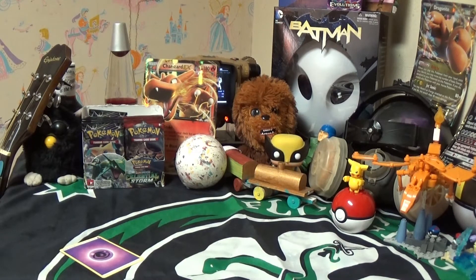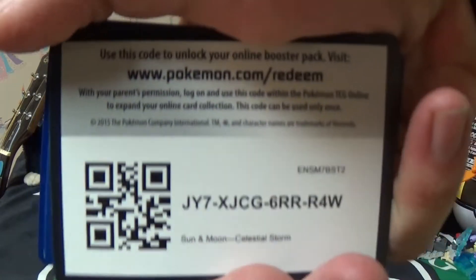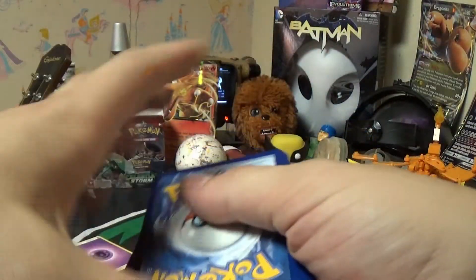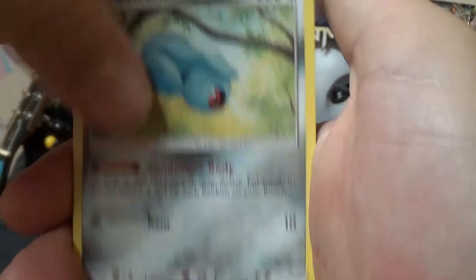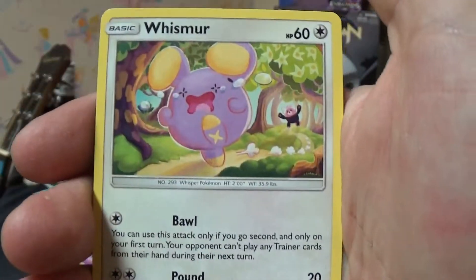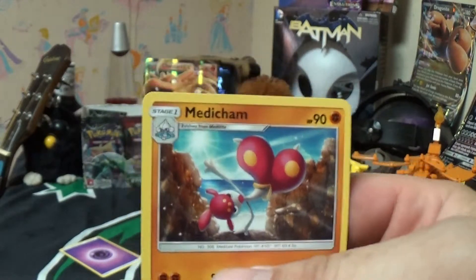Alright. One more Dragon Majesty, but let's take a break from the Dragon Majesty for a second and open up a Celestial Storm. Code card for you guys. My nose is not having it today — runny. Kecleon. TV Reporter. Life Herb. Beldum. Mudkip. Torchic. Whismur. Seedot. Reverse again. And a Medicham — crappy non-holo rare card.